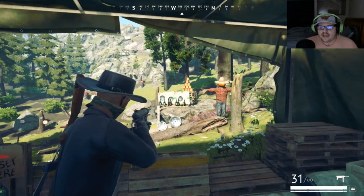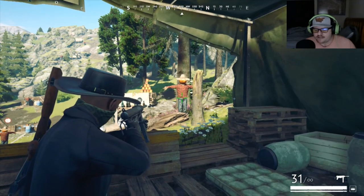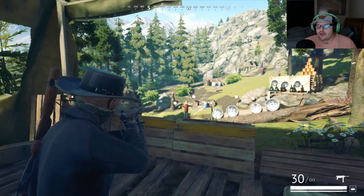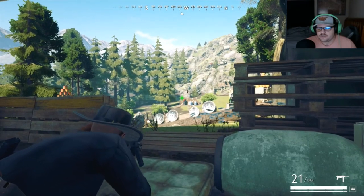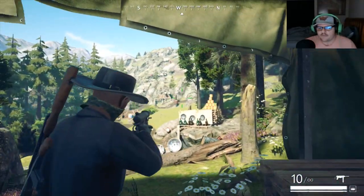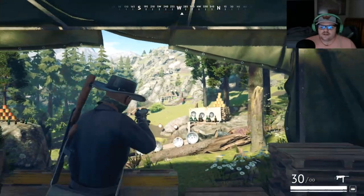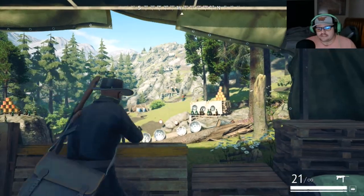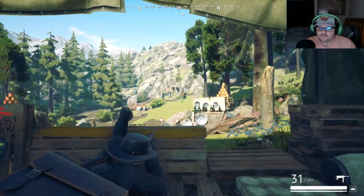About weapon accuracy and stances: when you're aiming, you'll notice the green crosshair lines are spread apart while standing. If you crouch, they get closer together — noticeably more accurate. If you lay down, they actually touch, giving you pinpoint accuracy. For different situations you'll want to lay down or crouch accordingly. Personally, as soon as I see somebody in a gunfight, I hit A and crouch — that extra accuracy helps you win a lot of gunfights. The lower to the ground, the smaller the crosshair.